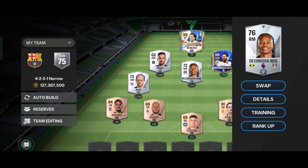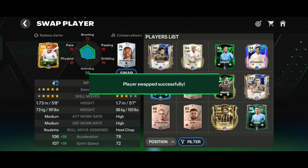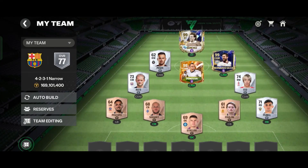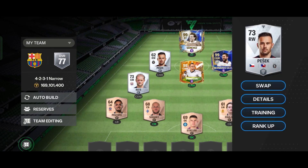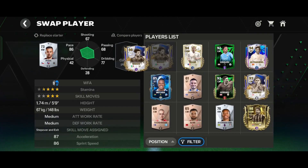In the CAM position, Donovan is also a great card and it is available for cheap, as Heroes cards are also very cheap. And in the Left CAM position, we have Paggio. Paggio is a good player, not so very cheap but a good option.